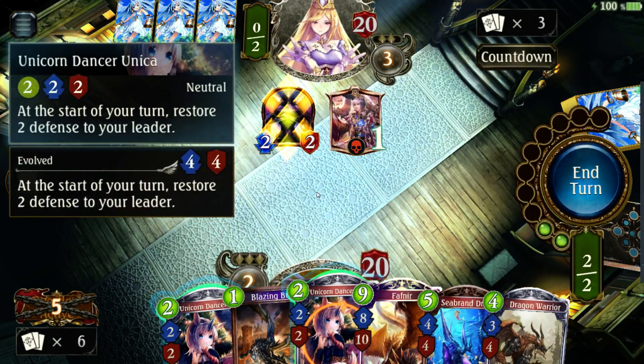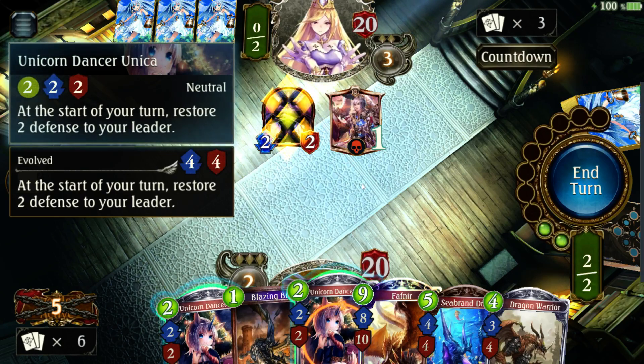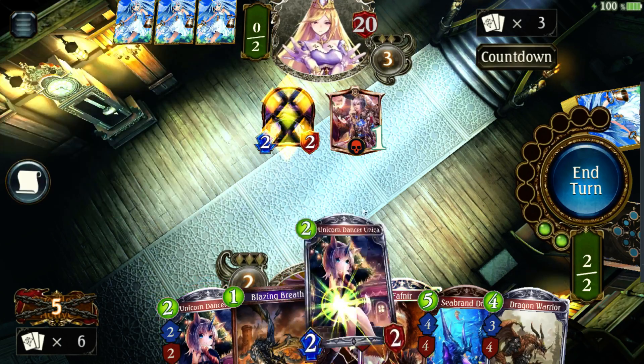So Unicorn Dancer Unica — I'm not gonna explain every card, I'll just go over a couple to give you a preview of gameplay and show you how it works. At the start of your turn, restore two defense to your leader. That's pretty straightforward — you put that down and on your next turn you get two HP back if you've lost any. You can't go over 20, so it's just a max.